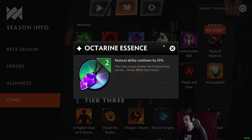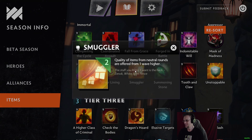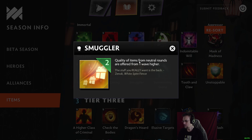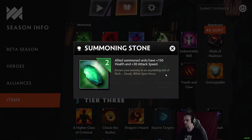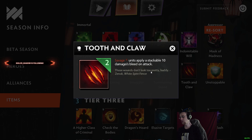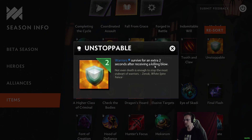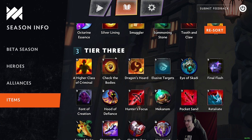Mask of Madness silences the hero. Octarine Essence reduces ability cooldown by 50% — very good on a hero like Razor. Silver Lining: get one gold when you lose a fight. Smuggler: quality of items from neutral rounds are offered from one wave higher, so you can get next-tier items. Summoning Stone: allied units gain 150 health and 30 attack speed. Tooth and Claw: Savage units apply a stackable 10 damage bleed on attack — everyone gets Fury Swipes. Unstoppable: Warriors survive for an extra two seconds after receiving a killing blow.